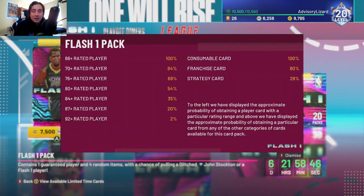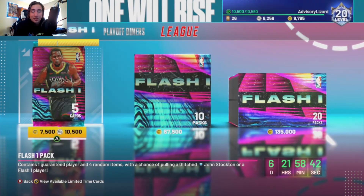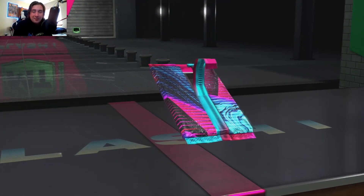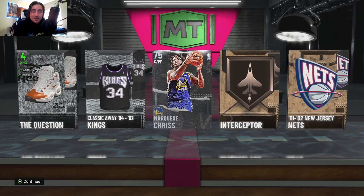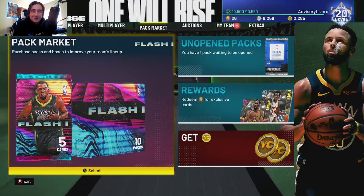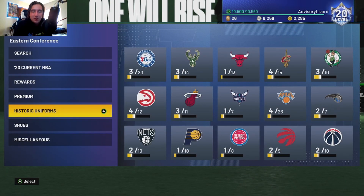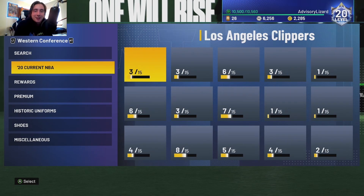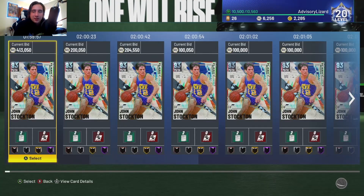I really don't pull anything ever. I didn't even pull Brian Scalabrine. I didn't pull Boris Diaw. We'll pull one more pack with my VC because we have enough for it and we might as well indulge — and we get a silver. Welcome to my pack odds, people. It's been pretty bad. I haven't been ripping packs much with VC, mostly MT, just because I like opening packs. I'm not too good at saving MT and that's fine. It's just been really really rough.